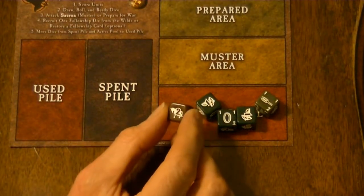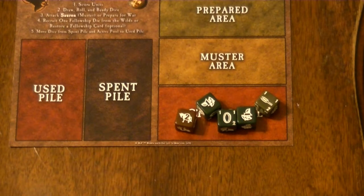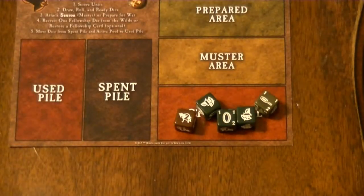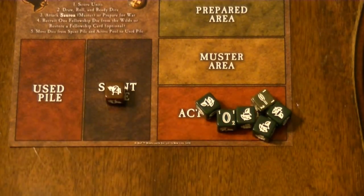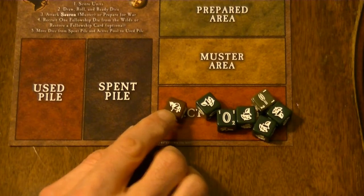This symbol on the Bill the Pony die enables you to immediately roll two extra dice and add them to your active pool. So draw two more dice from your bag and roll them immediately. You then move this die to your spent part because you've spent it. You roll the number of dice shown by the number — this might be one or two.